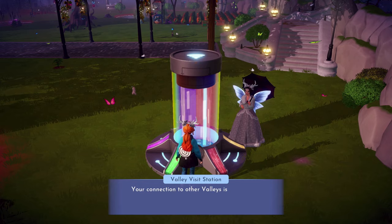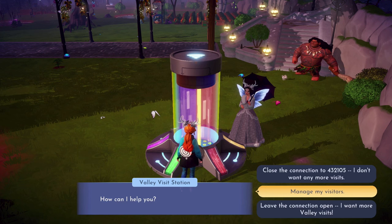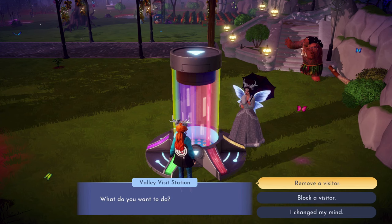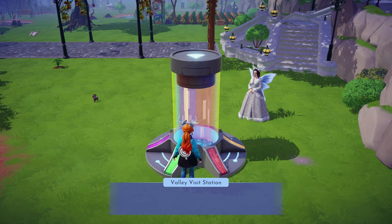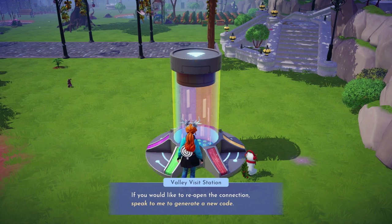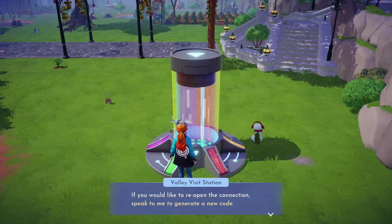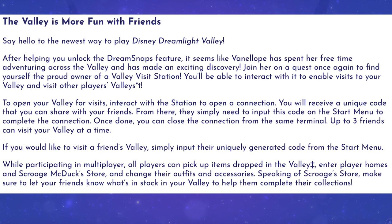Once you have players in your valley, if you go back to the machine and interact with it, you'll have a few options. You can manage players — from there you can kick out individual players or block them entirely so they can't visit in the future. You can also get a reminder of your code if you need to invite someone. When you want to end multiplayer, you simply close your valley. As soon as you close your valley, all players are disconnected immediately — this is not like closing your gates in Animal Crossing. Your valley is either open or closed; when it's closed, you are no longer in multiplayer mode.